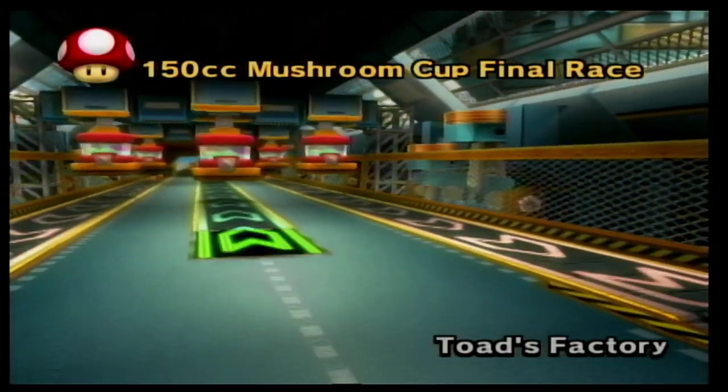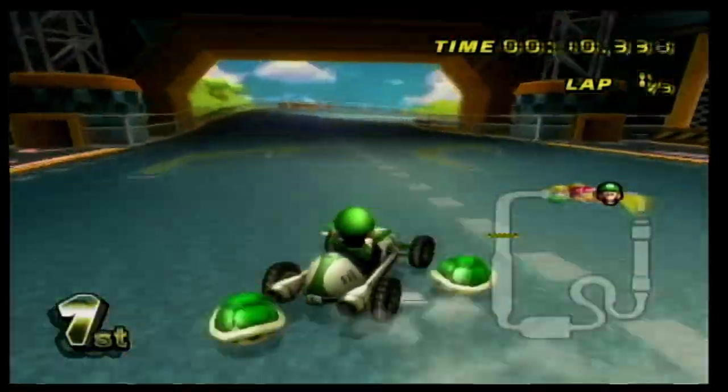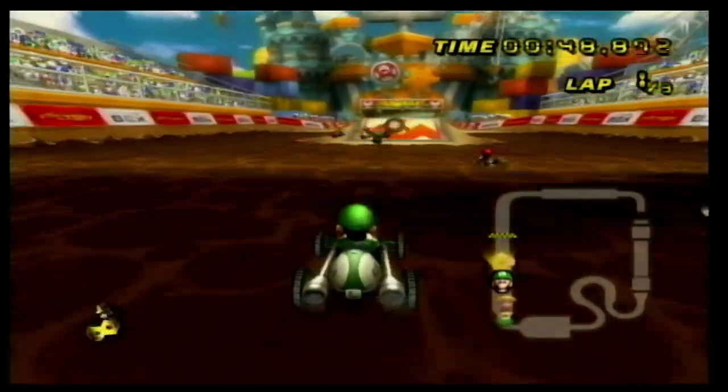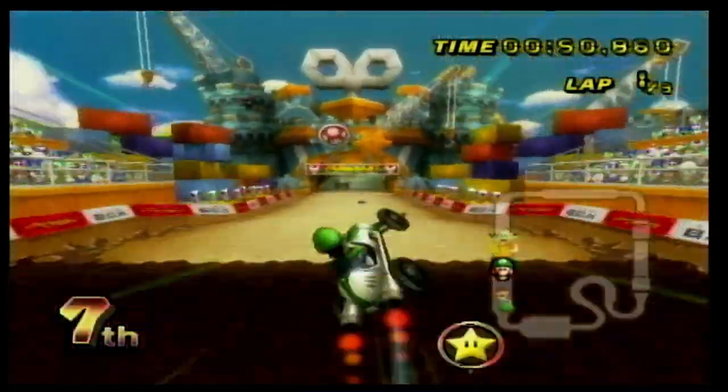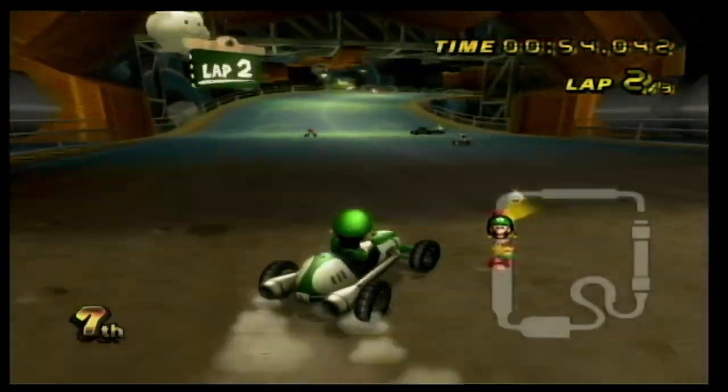Number 4 is Toad's Factory, perhaps one of the best Mario Kart tracks in existence. It has really unique elements such as giant crushers, racing over moving assembly line belts, and predicting what speed boosts a bulldozer will cover so you have to choose the other one to gain speed. This is definitely an amazing track with an amazing soundtrack, plus the factory looks like a castle.